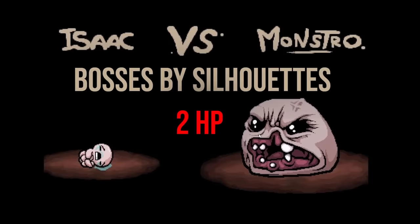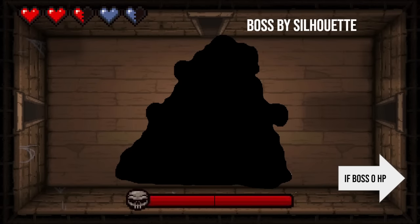That was all of the normal rooms, so we found the boss. Same kind of theme here, except we're switching the items out for bosses. I'm going to show you a silhouette and just let me know who it is. The boss actually has two HP, so out of the following questions, you'll need to get two correct to move on.